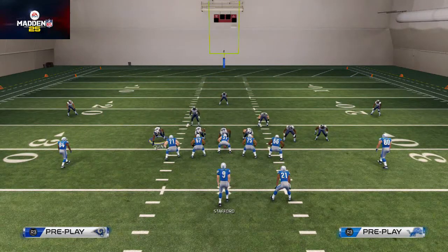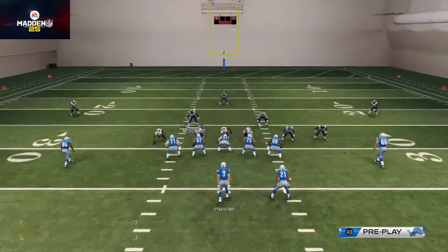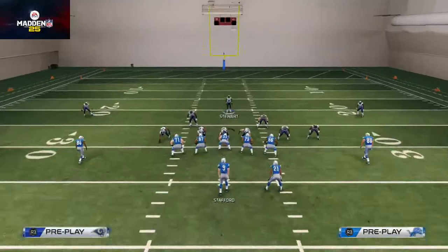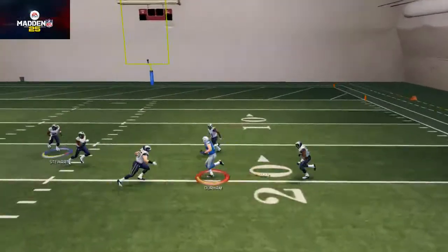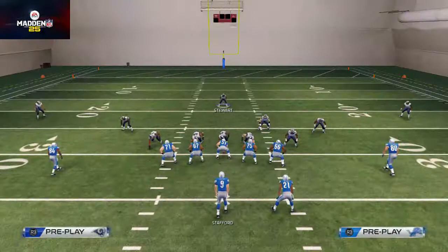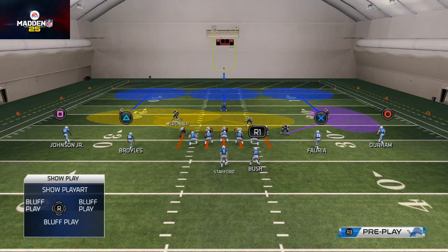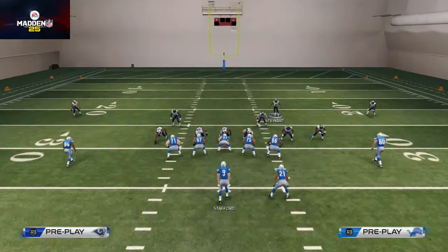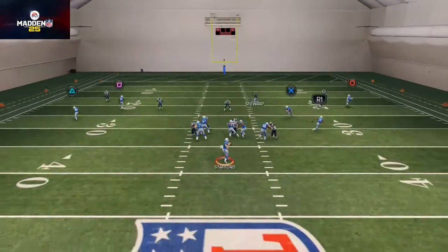The only adjustment we want to make is we want to base a line. I sometimes will throw McDonald into a curl flat zone or just leave him in that hook zone — you can do whatever you like. I like to user-control this free safety, Stewart, and just watch that right seam. You can throw this guy into a curl flat zone, but look at the way the yellow flows out into the left seam — that right seam is going to be tender. So I like to come down here with Stewart in the box, making it look almost like a nine-man box, and then just flow out into the seam.